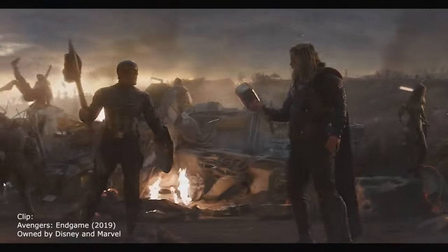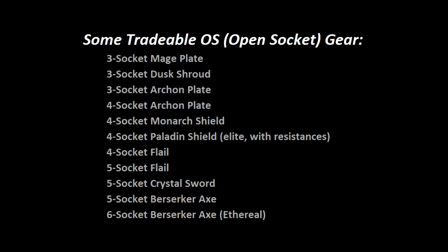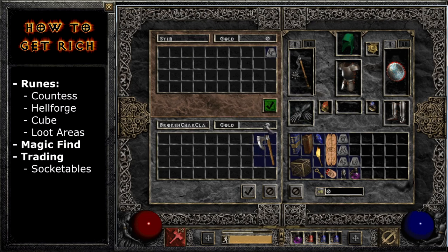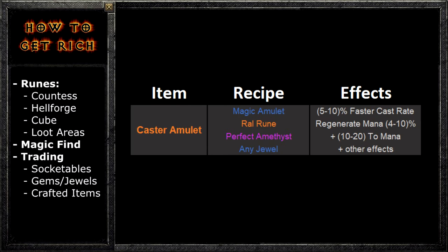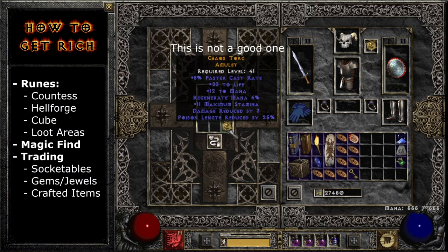If you play on Battle.net, you can get the stuff you really need by trading for it. There are some socketed armors and weapons with gray titles that people will overpay for if they're trying to make a runeword. People will also sometimes trade good stuff for a huge pile of perfect gems or junk jewels. Also, you can craft a caster amulet — you're hoping to get +2 to a class of skills and at least 10 faster cast rate. Your odds of making a good one are better at a higher level, and people will trade for those.